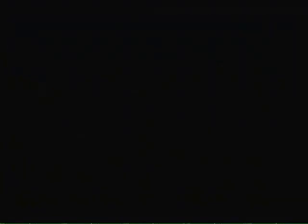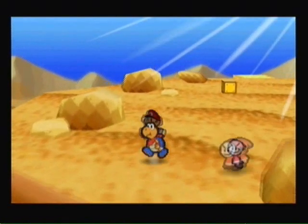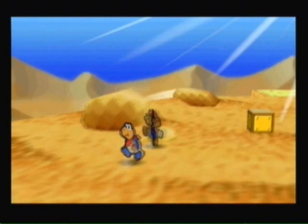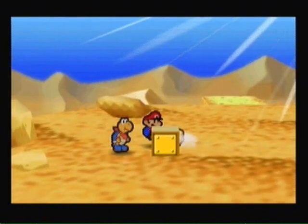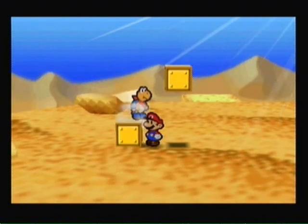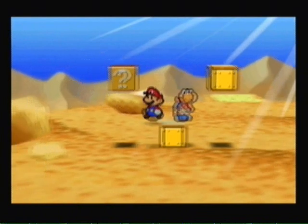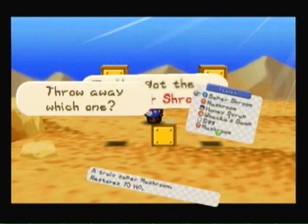Now, you see this block right here? Hit it with your hammer. A block that has a mushroom in it. Let's hit it ten times. Another block — this one has a Super Shroom. Now we're going to hit this one a hundred times. I'm probably going to speed this up.